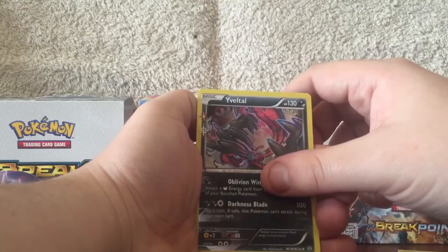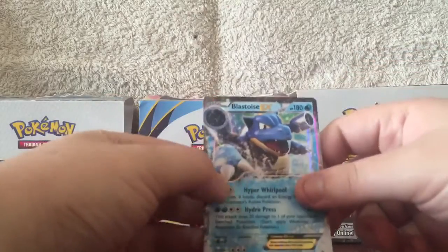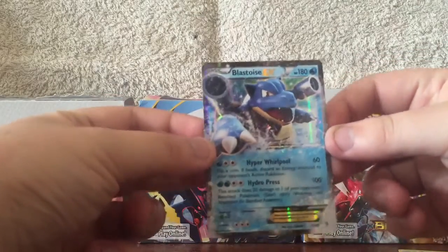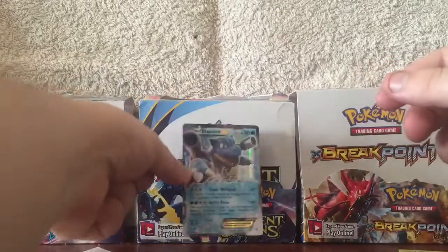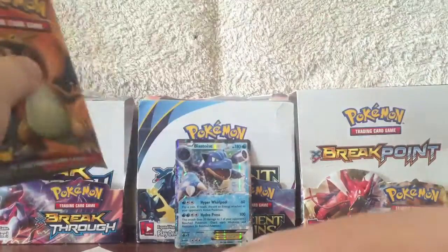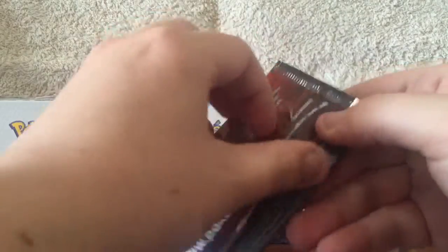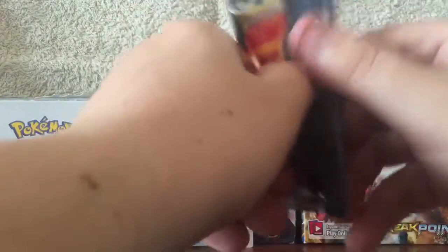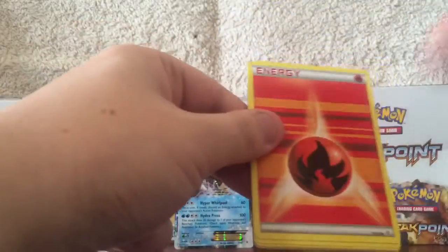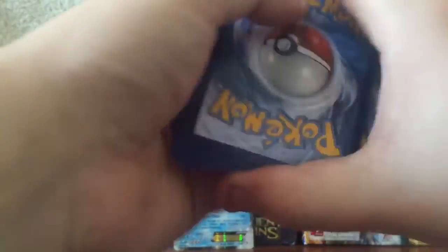Velthel — holo. Ooh, lovely. Blastoise EX. The pulls in this Generation set — it's like normally it's either you get really good pulls or really bad pulls. But that definitely made the pack right there, that Blastoise EX.